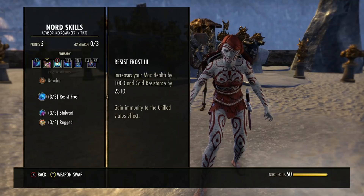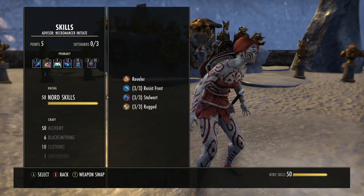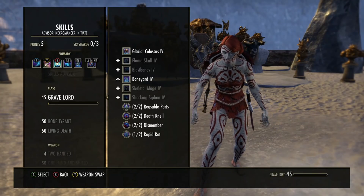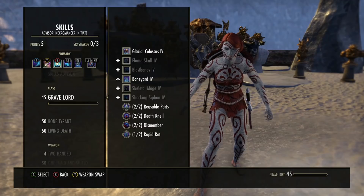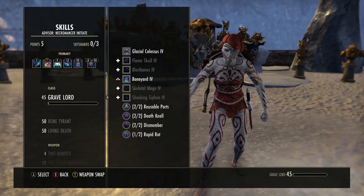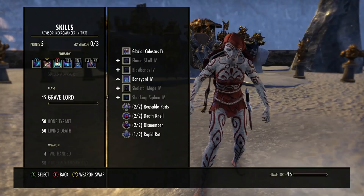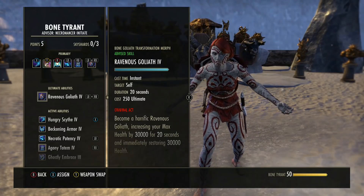Imperial would probably be second best for this type of build, and then probably Argonian for resources since we burn through them quickly. Now I'm going to get to skills. My last tank build — which I'll link in the description — has better explanations of the abilities. Today I'm going a bit quicker so you can get the build in your hands. I'll still go into some detail, but check out my other tank build for fuller explanations since it's more group focused.